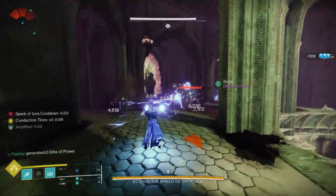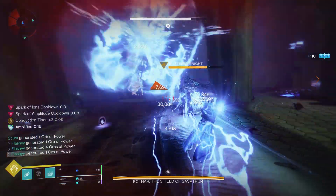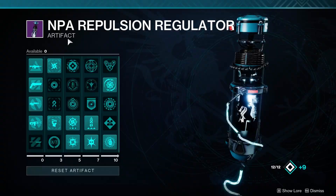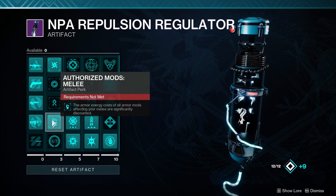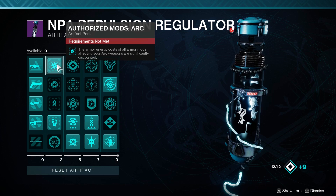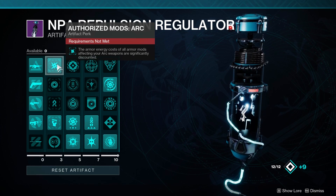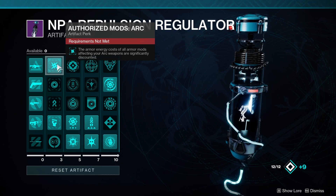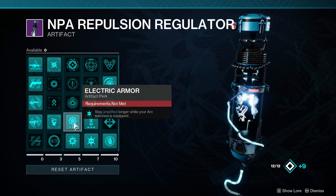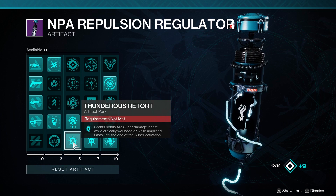Now that our subclass is set, it's important to look at those seasonal mods I mentioned earlier, because they're going to take our build from a 10 up to an 11. First up we have Authorized Mods — Arc and Melee — which change the armor cost of mods affecting both arc and melee from three down to one. Electric Armor lets you stay amplified longer while your arc subclass is equipped.